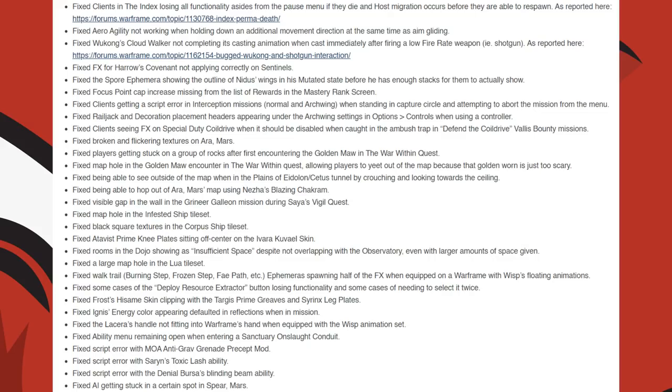The Atavus Prime Knee Plate sitting off-center on the Ivara Cuveil Skin. They fixed rooms in the Dojo showing as insufficient space despite not overlapping with the Observatory, even with larger amounts of space given. They fixed a large map hole in the Lua Tileset. They fixed the walk trail of the Burning Step, Frozen Step, Phase Step, and similar ephemeras spawning half of the effects when equipped on a Warframe with Wisp's floating animations.